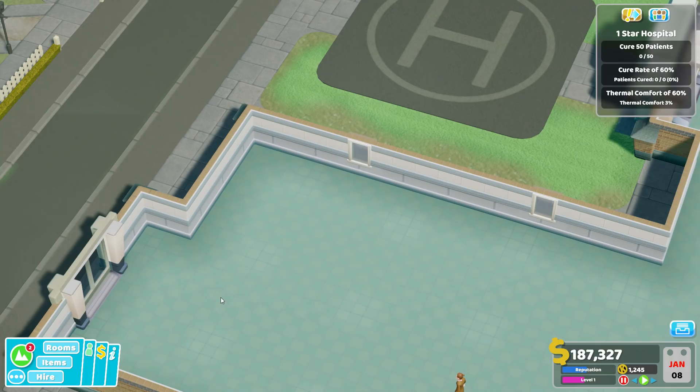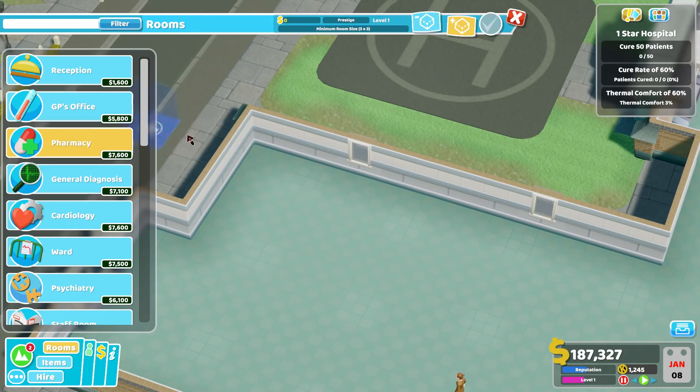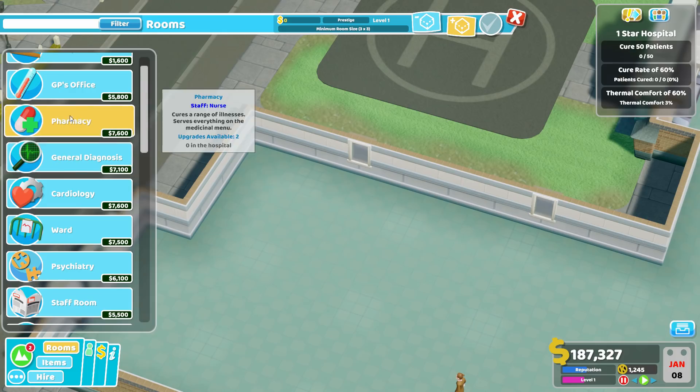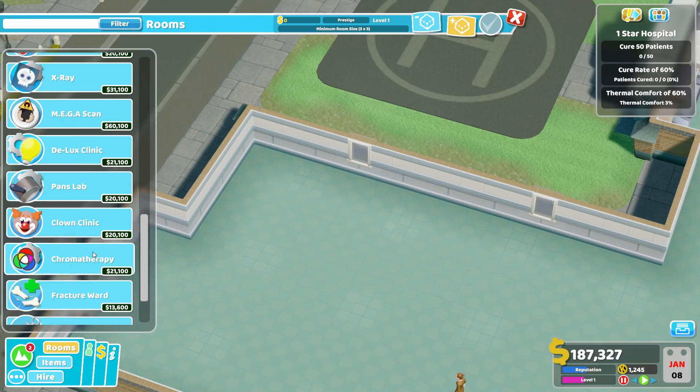Today is going to be kind of an unusual episode because we're going to be focusing on machine rooms. When I say machine rooms, I basically mean what I say — it's essentially any room that has an item in it that counts as a machine, something that is used, something that can be upgraded, something that can receive damage and need repair. These rooms come in a variety of flavors, from the all-encompassing pharmacy to some of the diagnostics pieces out there, to the more disease-specific clinics.